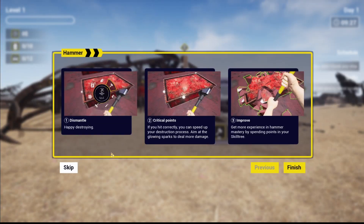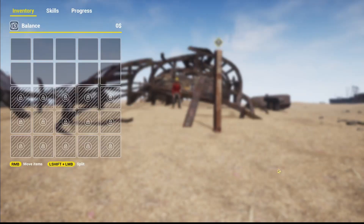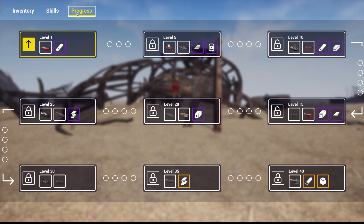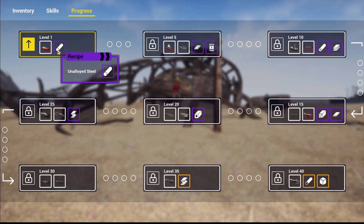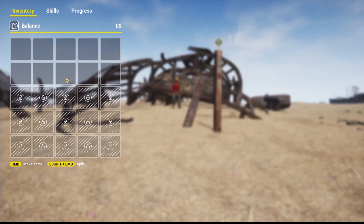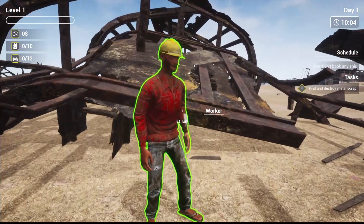All right, tutorial tip: dismantle — if you hit correctly you can speed up your destruction progress, make more experience and mastery, spend points in your skill tree. There's our balance, there's our skills, there's our progress — level one, a hundred dollars a day. Small unalloyed steel. Let's talk to this worker.